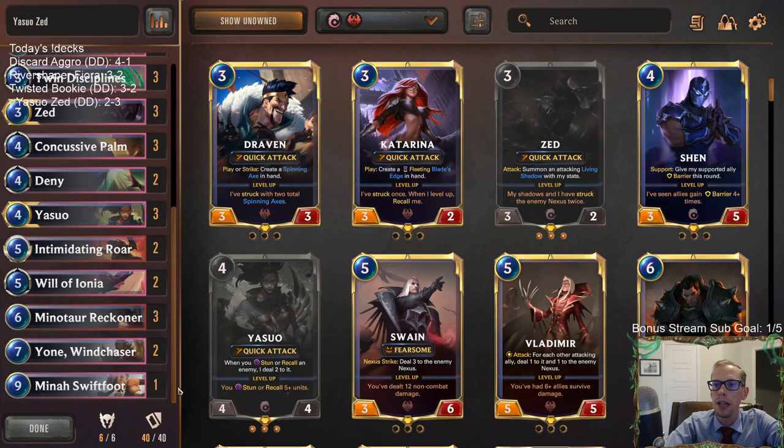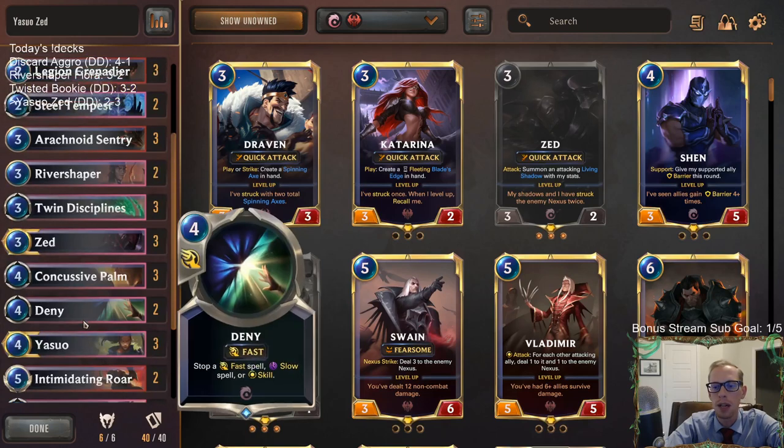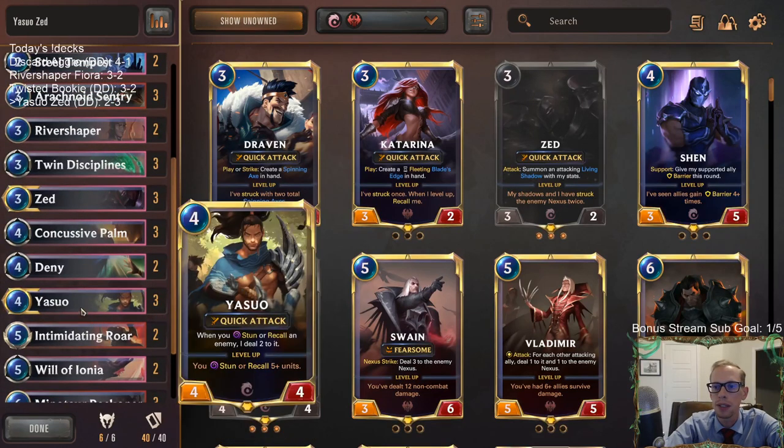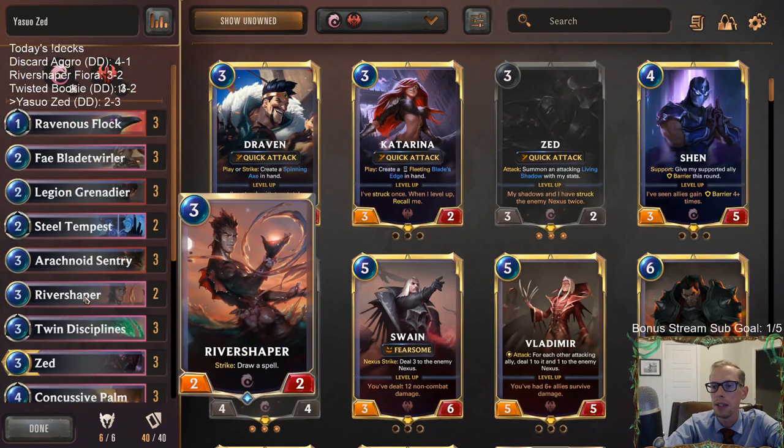So that's Yasuo Zed — still just kind of the same problems as Yasuo. It's not like Yasuo is necessarily bad, it's just kind of average. We lost to the Burn deck that had a great hand and lost to the Frostbite midrange that had a great hand. The thing is, we don't really beat great hands — that's kind of the thing about this deck.